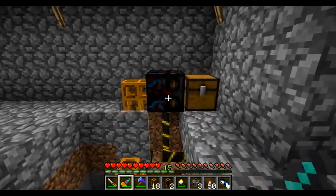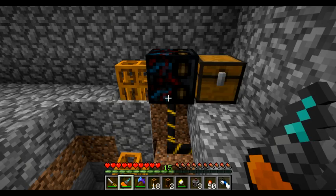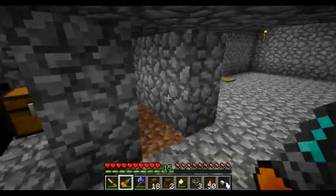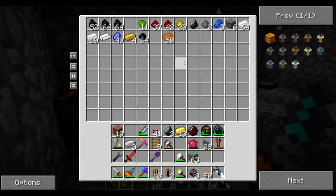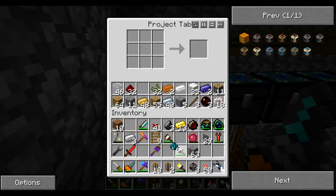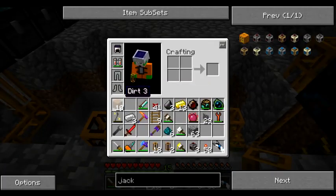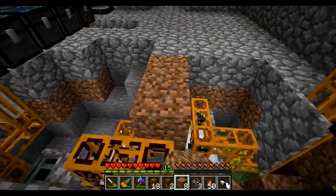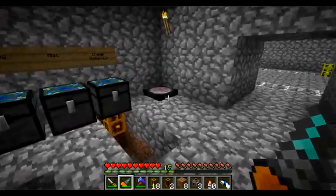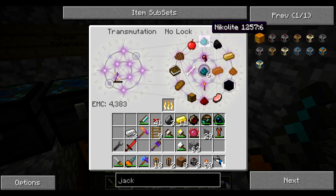All right, let's have a small change of plans — actually it's a big change of plans. I need more blue, which means I need more Nicolite. I don't have close to enough, so I need to transmute some. Let's cannibalize on some more gold — target Nicolite — there we go.